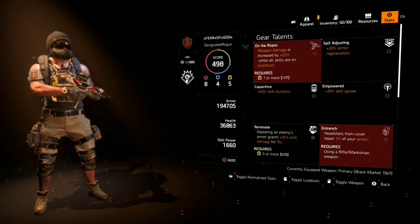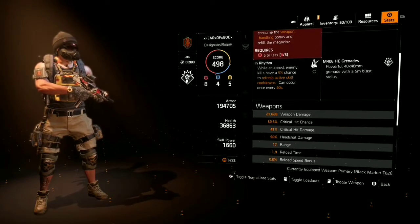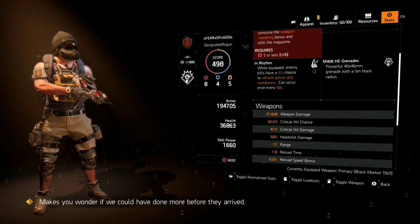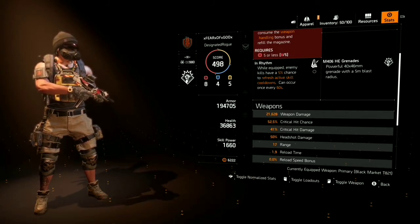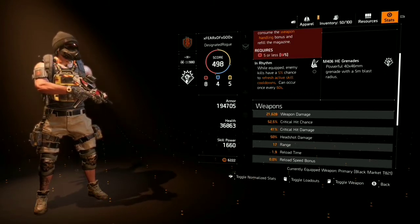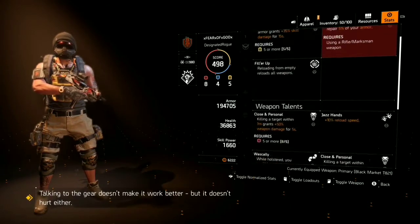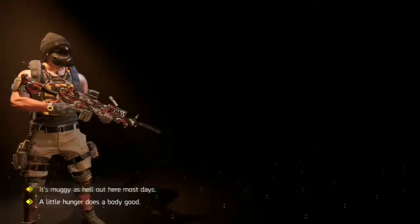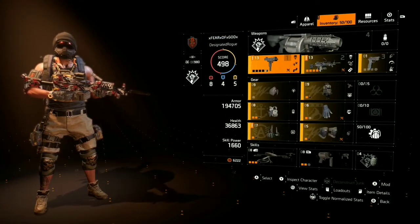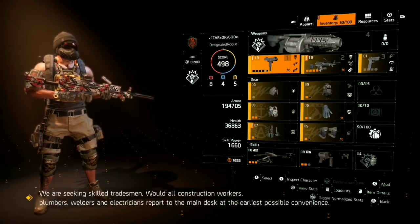That's basically the entire build for a quote-unquote skill build in Division 2 — nobody else has really covered anything like this that I've seen. For PvE I use the Fire Starter, which I love — just lighting everything on fire for great crowd control. For PvP I use the Reinforcer to heal myself and teammates by spamming those chem launcher shots. Hope you guys liked it and hope it gives you some ideas. As always, if you don't see me grinding a mission, you'll see me in the Dark Zone — Fear of God is out.